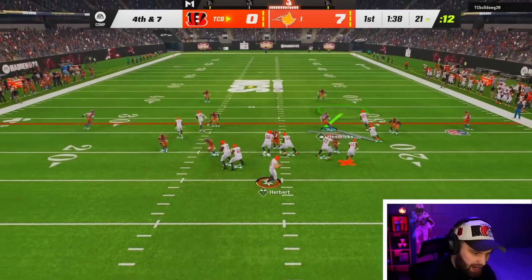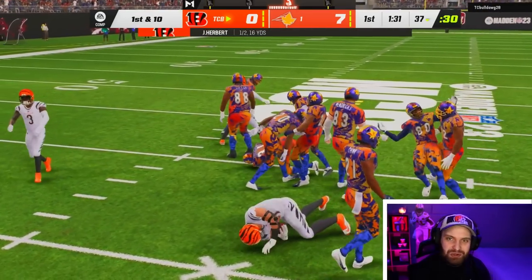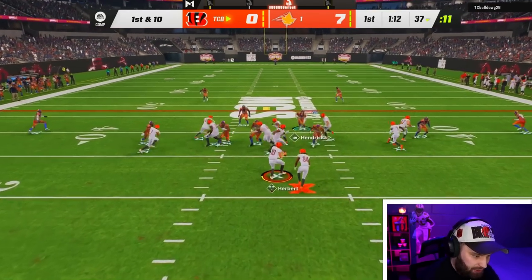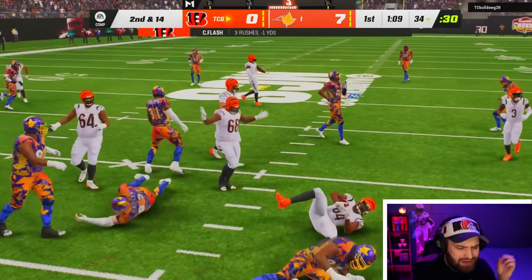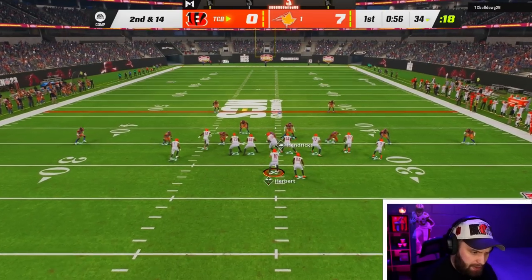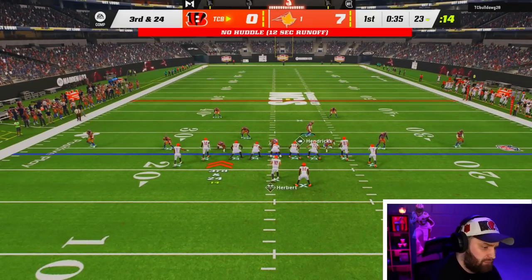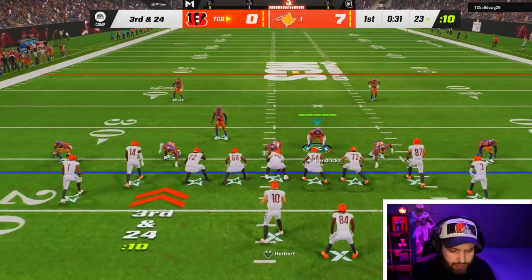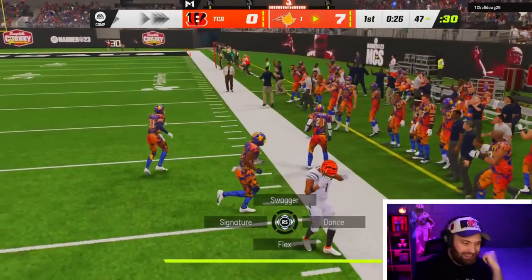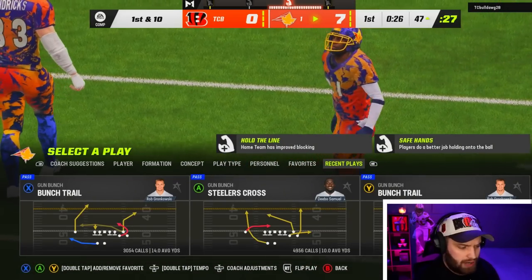We need a Ted Hendrix pick or at least a bat down on this big fourth down. I don't understand why people run that play so much — they have two drag routes in the same spot. He's running the same trap play and we're shooting the gap every time. It's crazy that a guy like Ted Hendrix feels like this — he normally feels a little more clunky being a bigger guy, but right now in the game he feels great. We're getting to the quarterback. I love playing the meta — I think it's easier and you get used to everything.